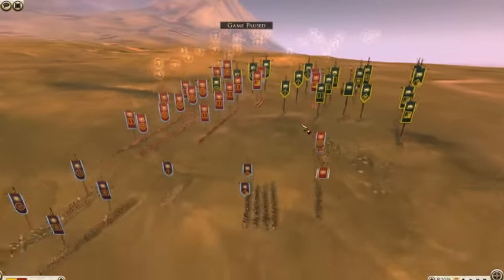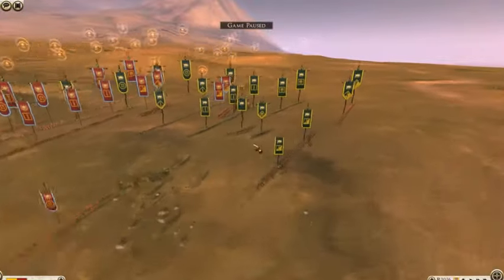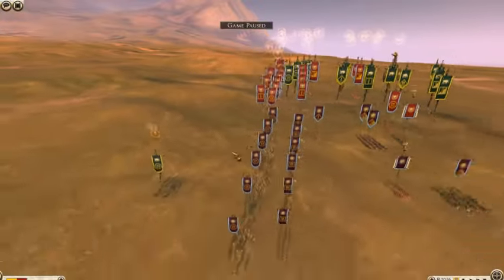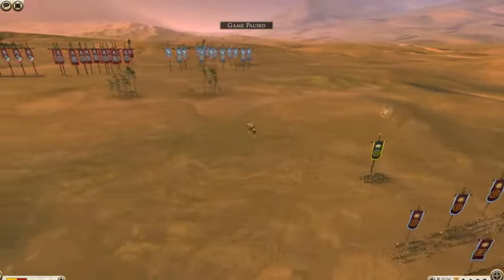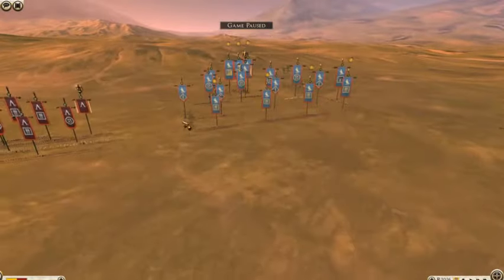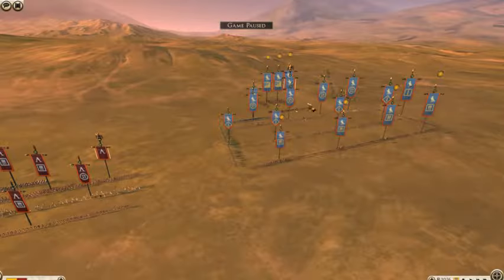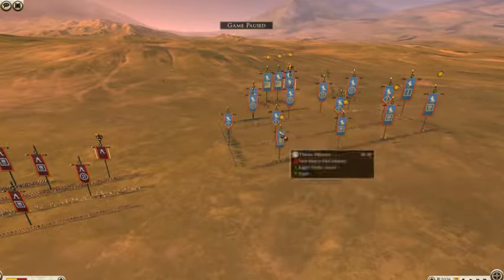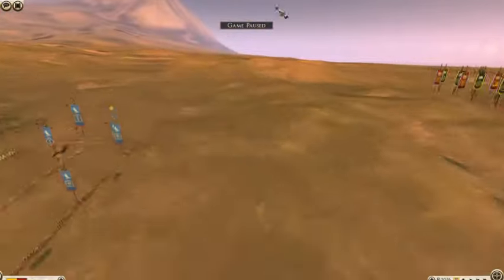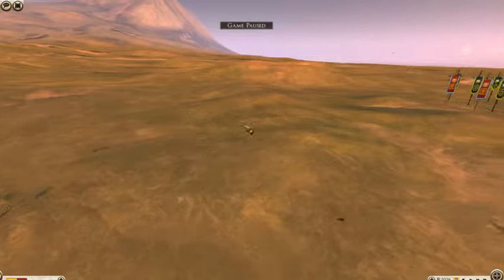I'm going to be starting with the army compilations. I am D'Arverni. My allies are Rome and Macedon. My enemies, the other team, is Egypt, Sparta, and Bactria, which is over here — you guys can't see them yet because they're behind this hill right here.